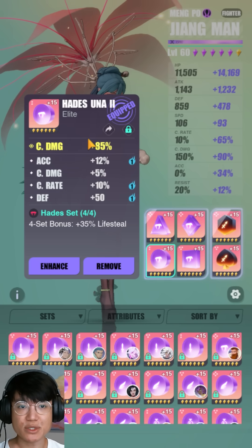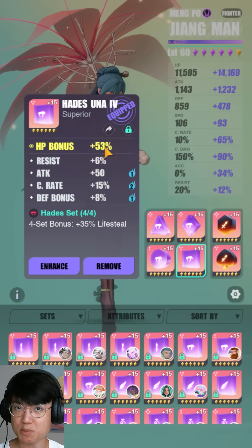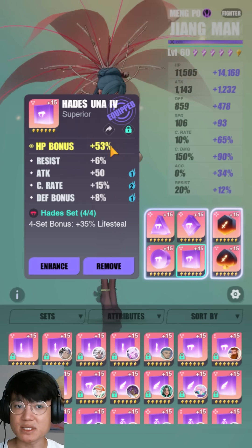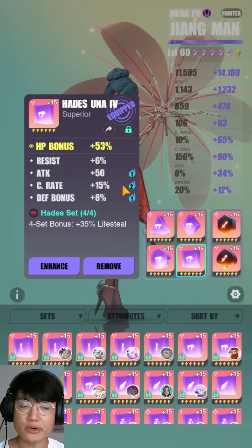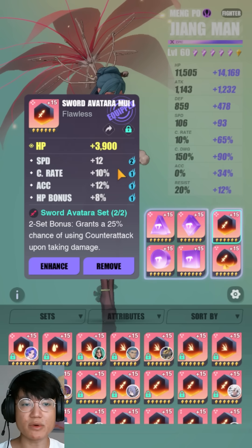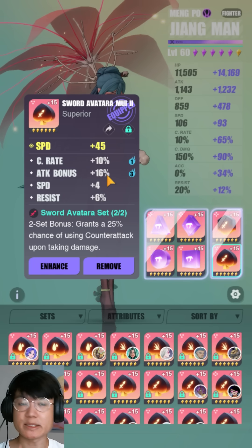My second relic has crit damage, accuracy, crit damage, and crit rate. My third relic has crit rate, speed, and attack. My fourth relic has HP percentage - I would highly recommend defense instead, I just didn't have any more defense percentage relics. And for the Abatara, I have speed, crit rate, accuracy, and HP - generally really good stats. Speed, crit rate, attack percentage, and speed.